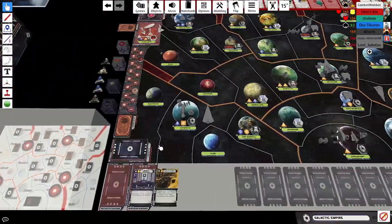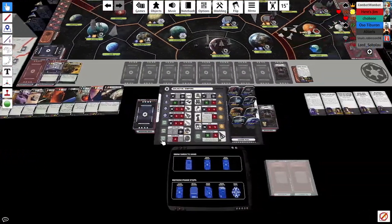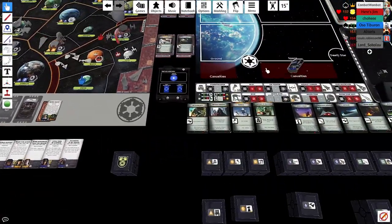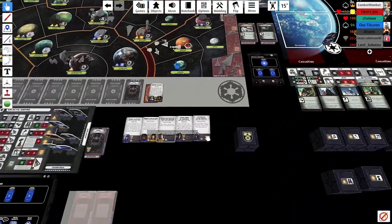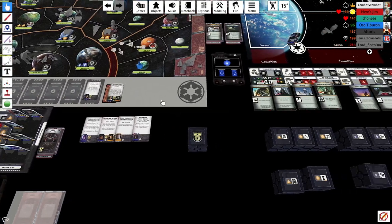With everybody on missions, and the base being in Hoth or Endor, I need the Death Star. To get the Death Star in safely I need to destroy Rebel fighters. So I fly the Assault Carrier with the Death Star's only escorts into Hoth, rolling three black dice and a red die, trying to score as many hits as possible. I could flip the combat or play the No Heal card.